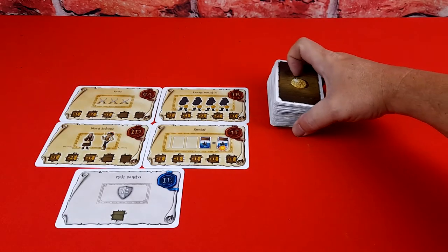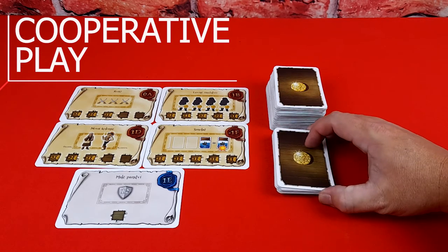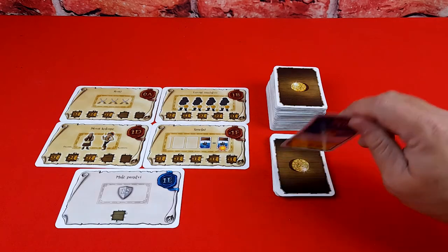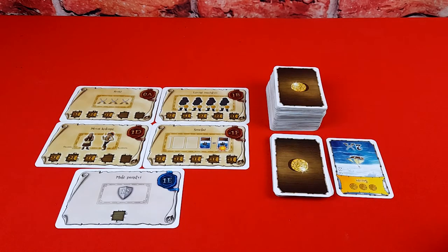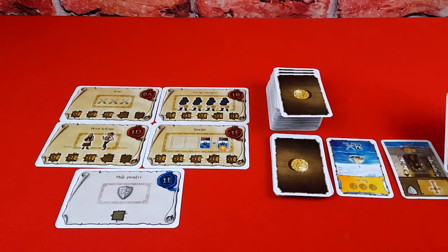In the cooperative game, you must complete a certain number of contracts together within a certain amount of time. Time is measured in the form of a separate draw pile comprised of normal cards — it's called the time pile. At the start of each player's turn, you must draw a card from the time pile.